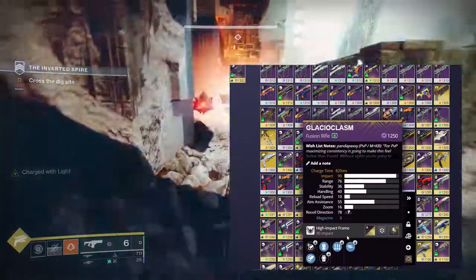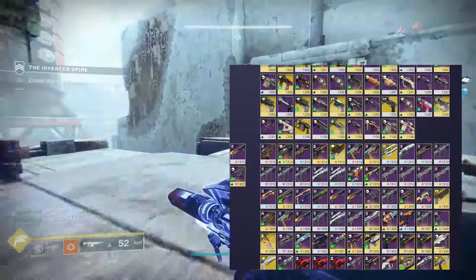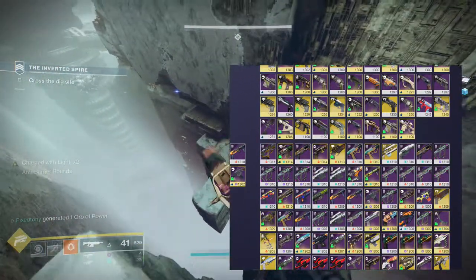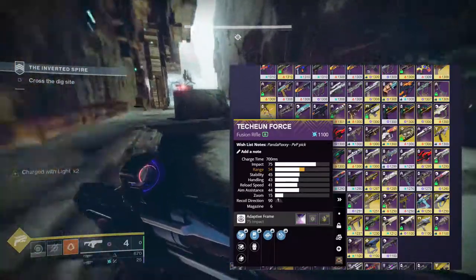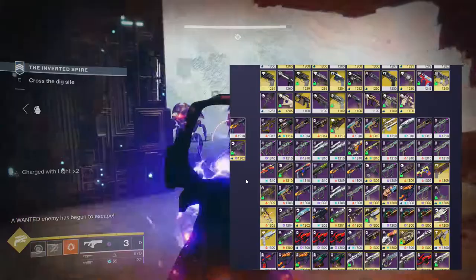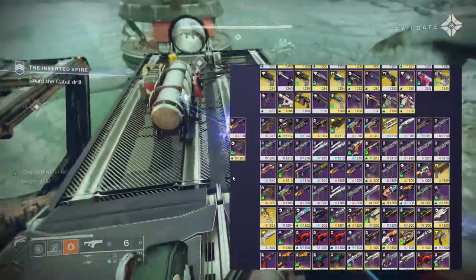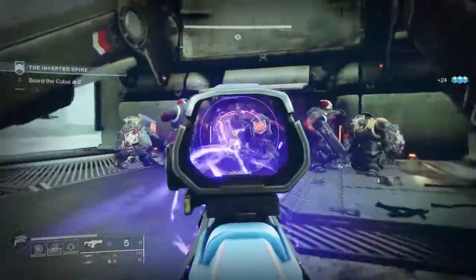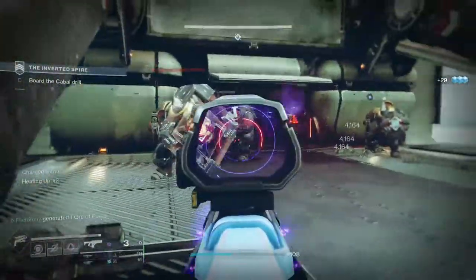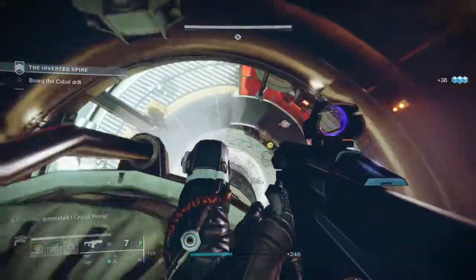I have a Trinary System with Surplus and High Impact Reserves, a Techeun Force with Kill Clip and Rampage, and a Glacial Quasar with Surplus and High Impact Reserves — I have a lot of good fusions. I'm just not a fusion rifle fan. But even so, Null Composure is probably one of the weakest I've ever seen. I have so much fun with Glacial Quasar and Techeun Force — I have two damage perks on that. Null Composure is just disappointing. They need to buff fusion rifles in PvE specifically, because in high-end activities there's just no point in using them.